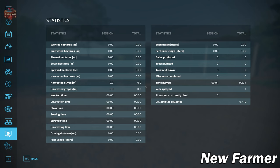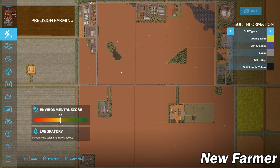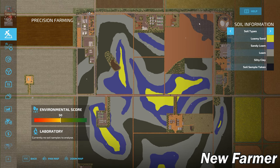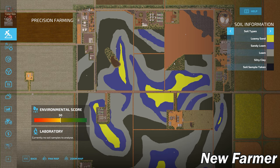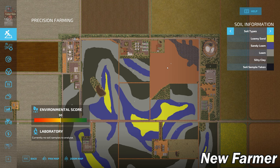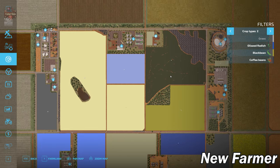Let's take a look at the precision farming soil map and see how it applies to this particular map. We are looking at the generic soil map, and interestingly field four is not uncovered at all. Running the command to uncover all farmland, we can see the soil map underneath — a nice mix of silty clay and loam to the north and south, with sandy loam and loam patched throughout.